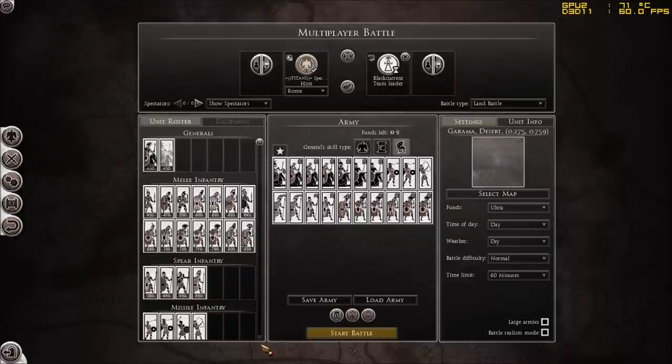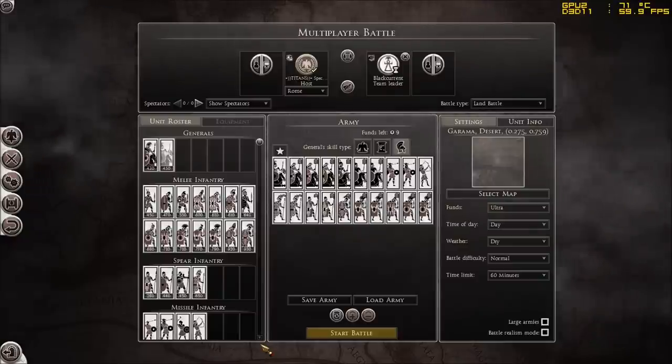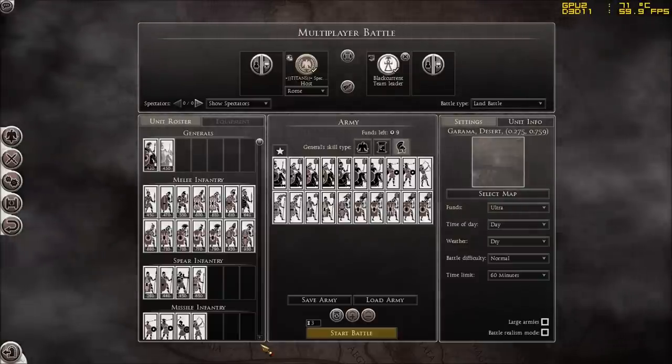Hello my fellow gamers, my name is Peter and today I am doing an advanced battle tutorial. My friend Blackcurrant is going to be leading the Carthaginian army against my Roman army.